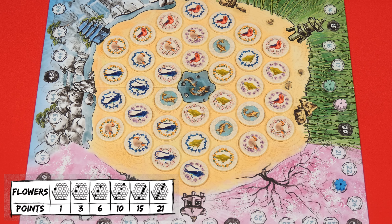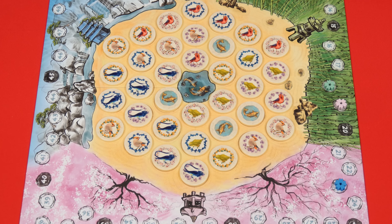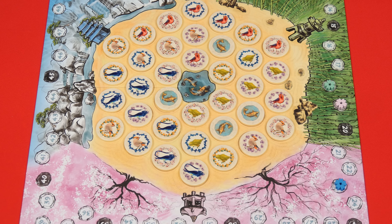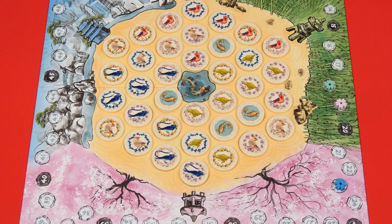The koi ponds now count as any color of flower, chosen by each player as they score their own rows. Even though this center tile also shows the koi pond symbol, don't count it when scoring. So as an example, the pink player looks in this direction. They have three yellow flowers in this row, giving them six points; three blue flowers in the second row, earning another six points; four pink flowers and a koi pond in this row, providing 15 points, and so on.